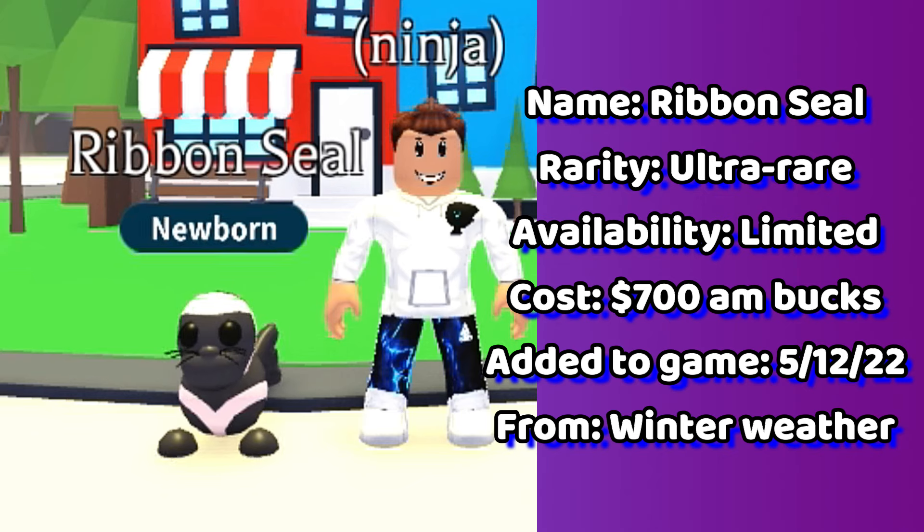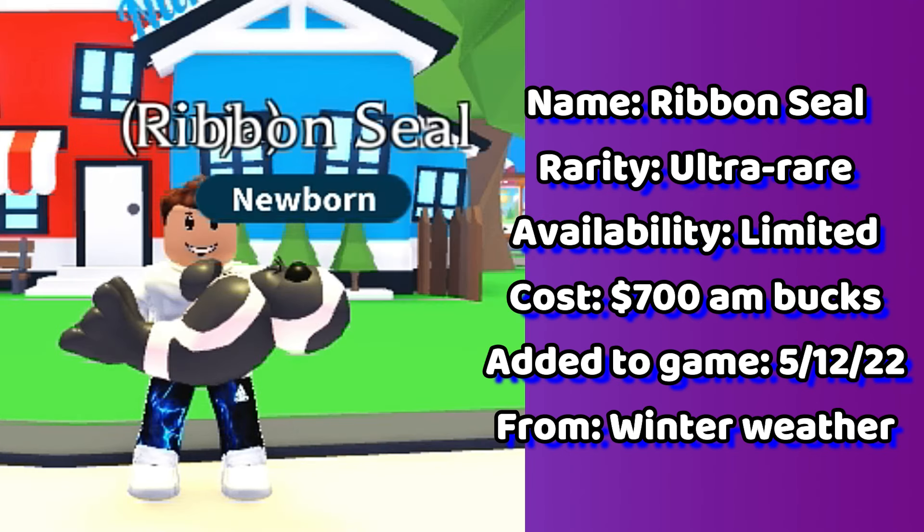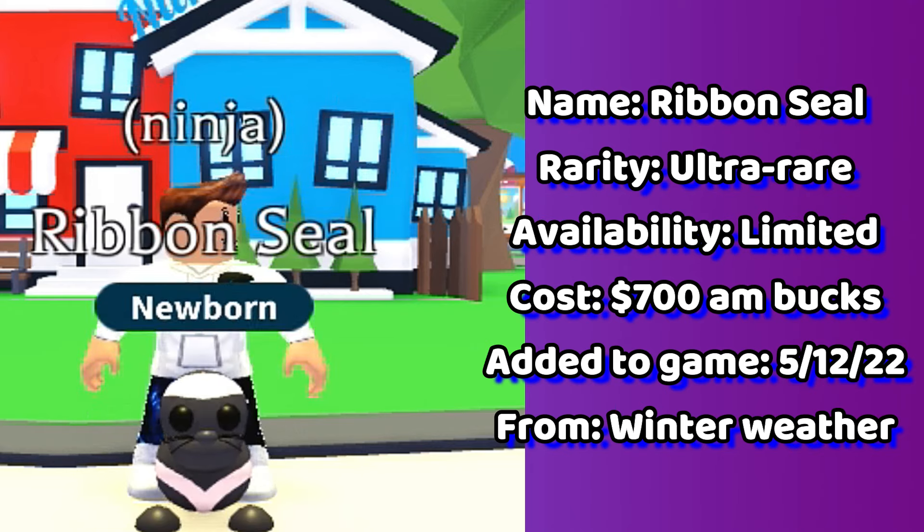Following is the ribbon seal. This pet is a limited pet that is still in-game every winter weather cycle. When the map is filled with snow, the igloo shop is around.